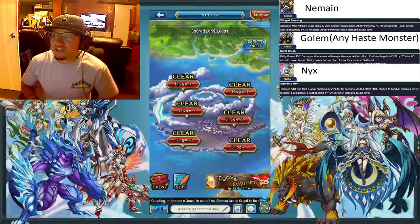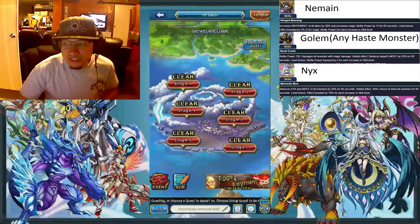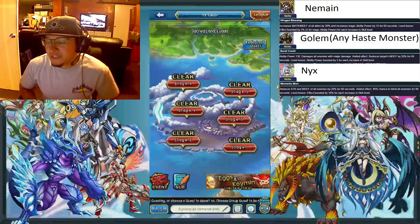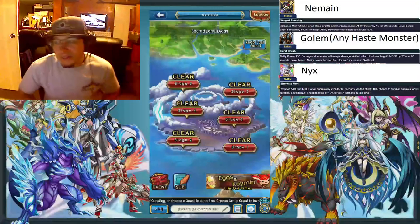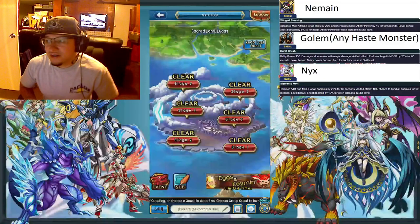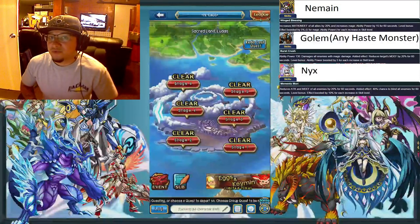The next monster shown is used for the last boss, and the reason she's being used is the negative attack debuff as well as the negative magic defense debuff, which is the highest you can get. That's pretty much the only reason she's there — the attack damage debuff, which you need to survive, and the magic defense debuff, which is going to boost your damage.